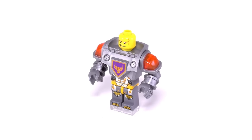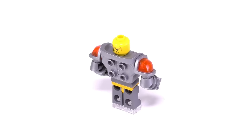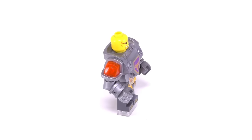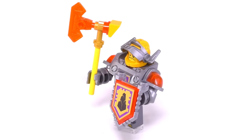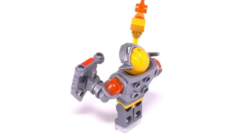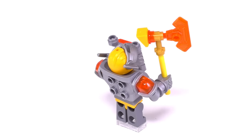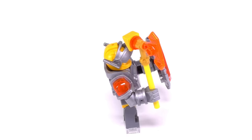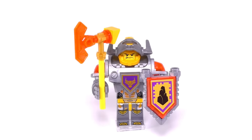He comes with two facial expressions: the first being a sure look for himself, and the backside being an angrier expression, both of them having a tooth sticking out of the side of the mouth. In his hands, Axel has two separate accessories — the first being his main weapon, which is a single-bladed transparent orange axe blade along with a slightly dented feature that reminds me of a hammer. And in his other hand, he has a shield containing the Nexo Power wall block.